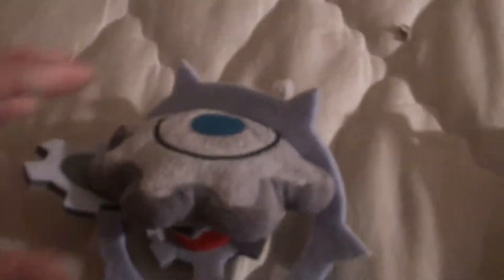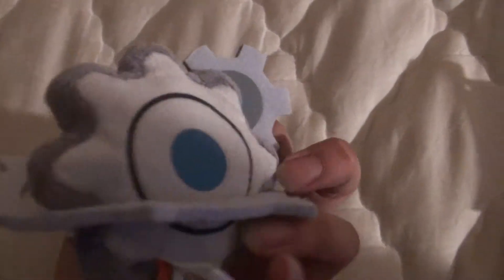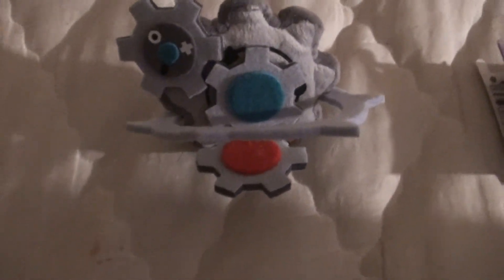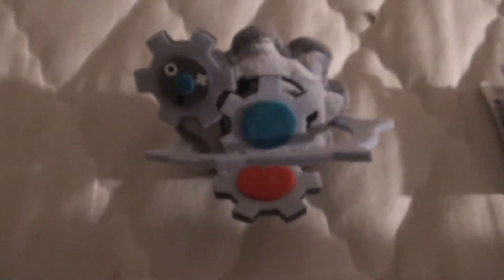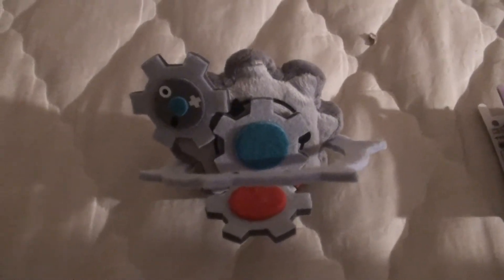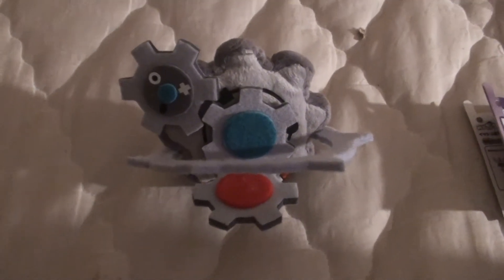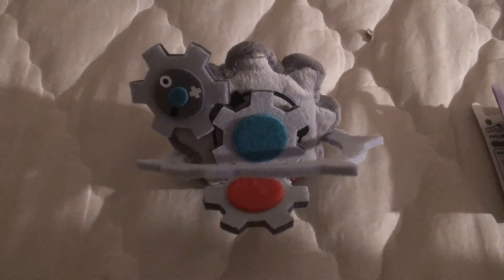There's not a lot to really say about Klinklang. He has the gears — yeah, it's just a pile of gears. This big round gear around his entire body is a little awkward because it just comes out of nowhere and it's just random, but it's okay. I do like him. That's all I gotta say. This has been the video review for my Pokemon collection Ban Presto Plush, Klinklang. This is DarkEmissary617 signing out.